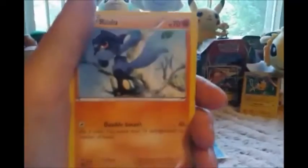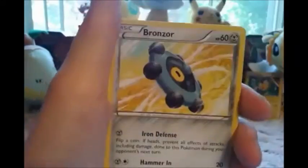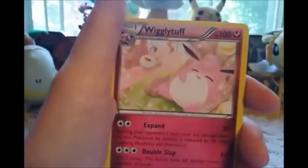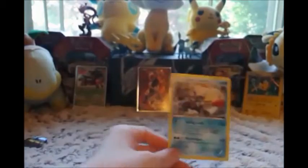Alright, let's get into it — they were upside down. We have a Raiolu, a Deerling, a Snubble, a Minccino, a Bronzor, an Alakazam Spirit Link, a Mega Catcher, a Wigglytuff, and a reverse holo Mega Catcher — that's really cool. Our final rare is an Aerodactyl non-holo rare. So we did get that awesome White Kyurem holo, which I will sleeve up right now.